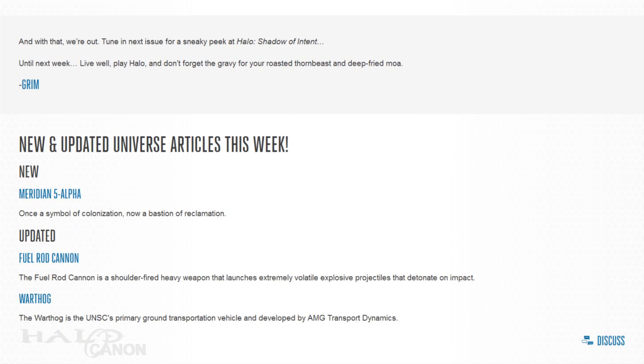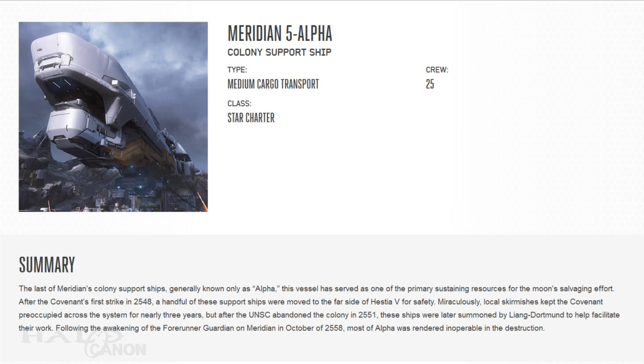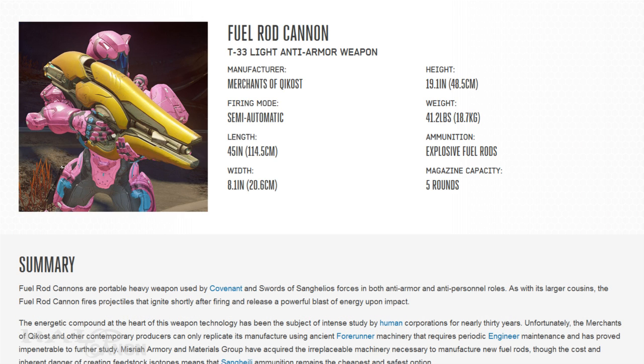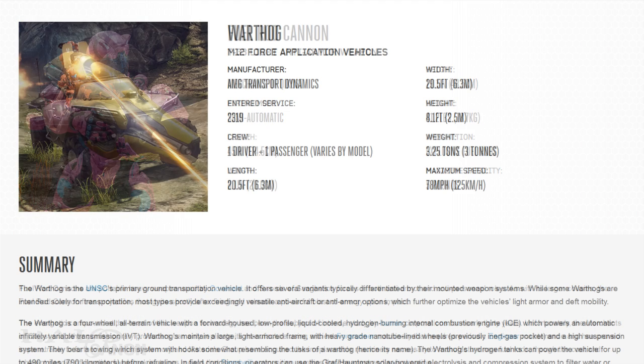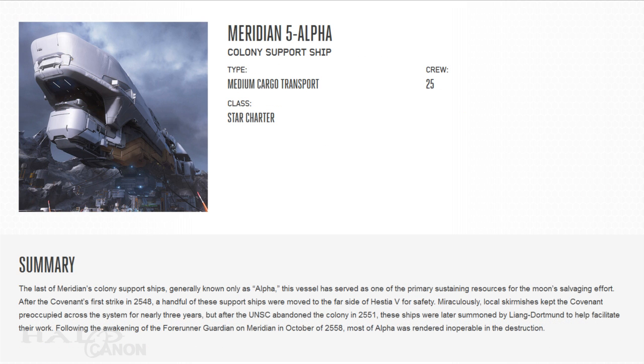With that we come to the new universe entries. This week we have the colony support ship Meridian 5 Alpha, and updates to the Type 33 light anti-armor weapon or fuel rod cannon, and the M12 force application vehicle or Warthog. Meridian 5 Alpha was a colony support ship seen over Meridian station in Halo 5. Ships like these were used during Liang Dortmund's efforts on Meridian, though Alpha would eventually be the last of its kind on the moon. In the wake of the Guardian's emergence, Alpha was severely damaged, rendering it inoperable.